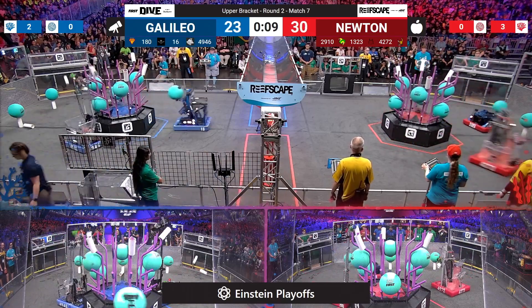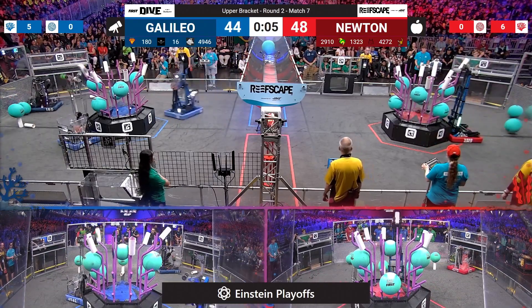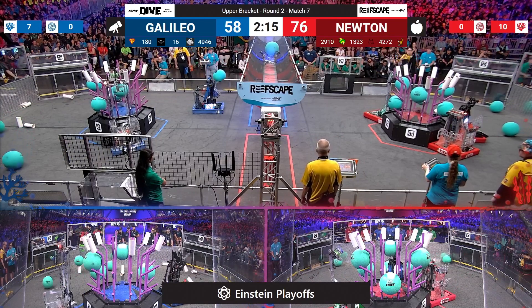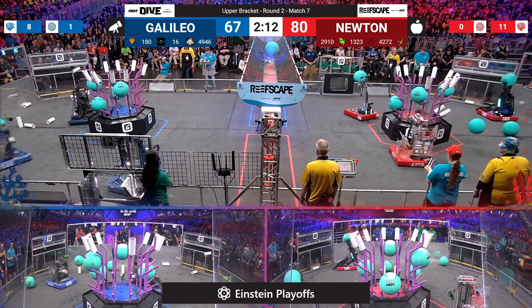Coral moves up right away, three so far for the red alliance. A fifth now added for blue, red is back at it though. Additional scoring all about that coral, except for Bomb Squad — 16. They rip algae from the reef autonomously, raising their elevator high as drivers take control.